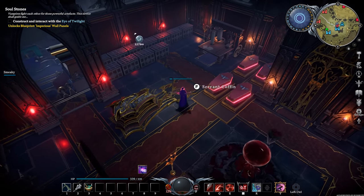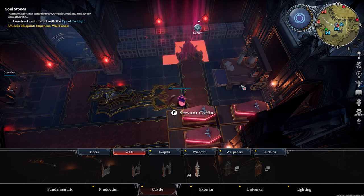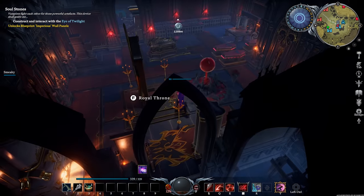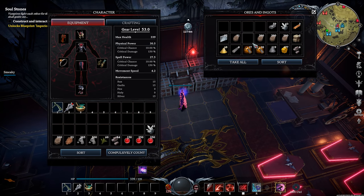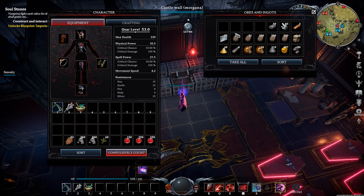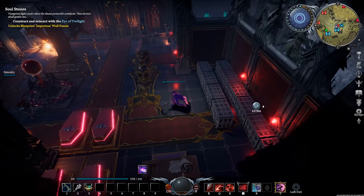You can freely move things around your castle by holding left click — this works even for full chests, and nothing disappears when you move them. Reorganizing your castle isn't tedious since you don't lose any resources. There's also the compulsively count button, which is one of the coolest features. For example, if you have clay and quartz mixed together in your inventory, clicking compulsively count takes those items and sorts them into the appropriate chests automatically. When you come back with a full inventory, just click it on each chest and everything gets sorted where it should be.